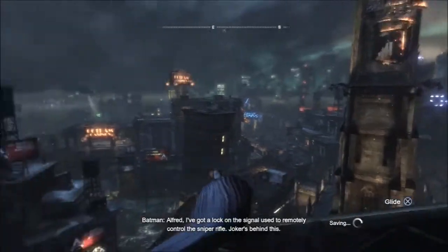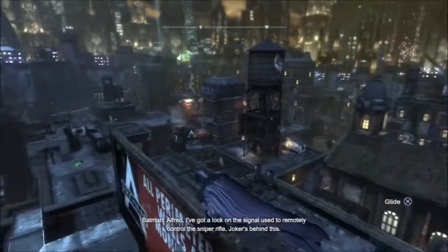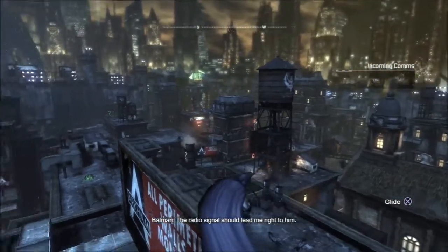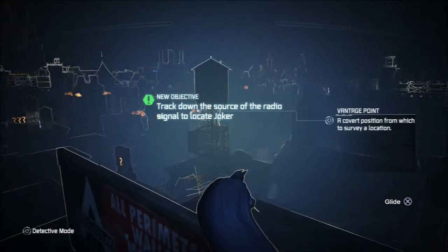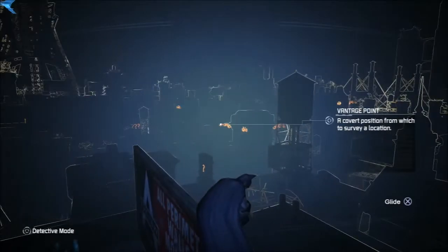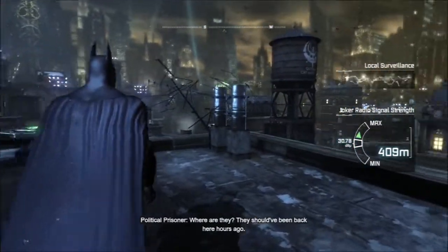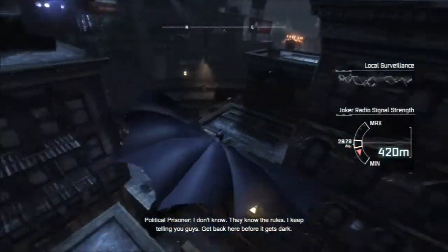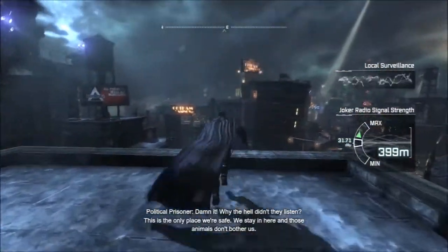Batman tells Alfred: 'I've got a lock on the signal used to remotely control the sniper rifle. Joker's behind this — was there ever any doubt? The radio signal should lead me right to him.' Now I have to follow the arrows — the little green arrow shows the right way and the red arrow shows I'm going the wrong way. I have to follow the radio signal to the Joker's hideout. Hopefully I can do that — I suck at doing this part.